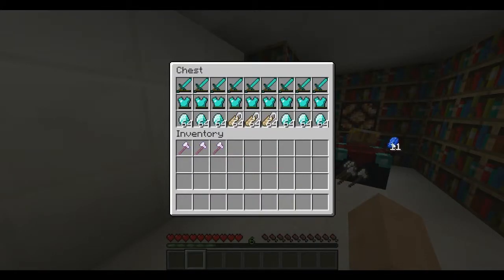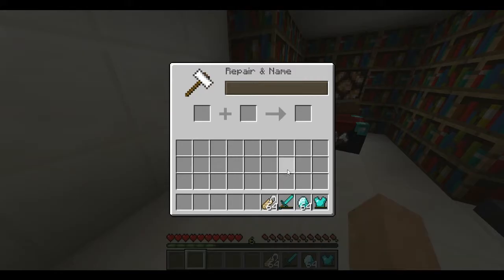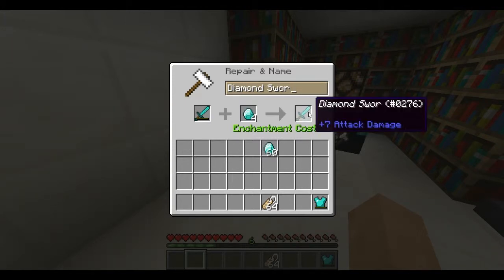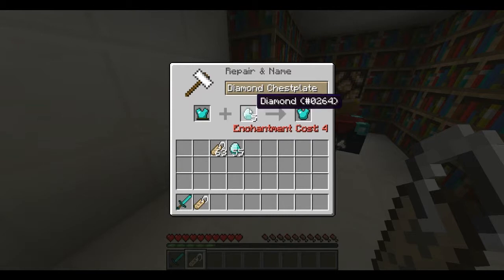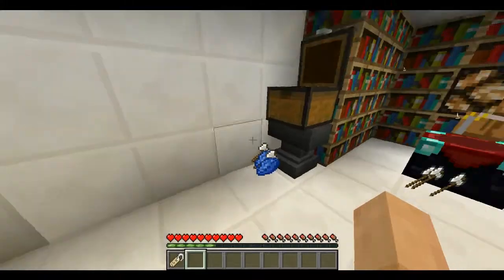Now the anvil — this used to be revamped as well. If you repair something it only costs one XP level, and renaming adds one more to it. So we can name this one 'Diamond Potato' — look at that, it only costs five XP levels. That's pretty neat. It works with name tags too — it only costs one XP level. And it also works with armor.